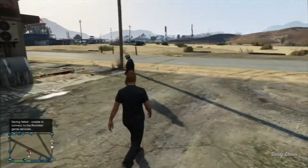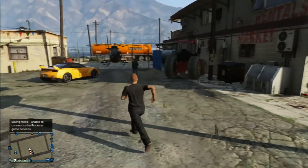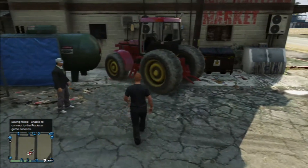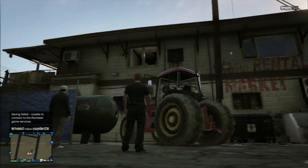You will find the liquor store, and what you want to do is find a half decent sized vehicle — so an SUV, or as you can see here we have got a tractor, we have just gone one step better. Then you want to firstly shoot out the window that is above that tractor, or your chosen vehicle.